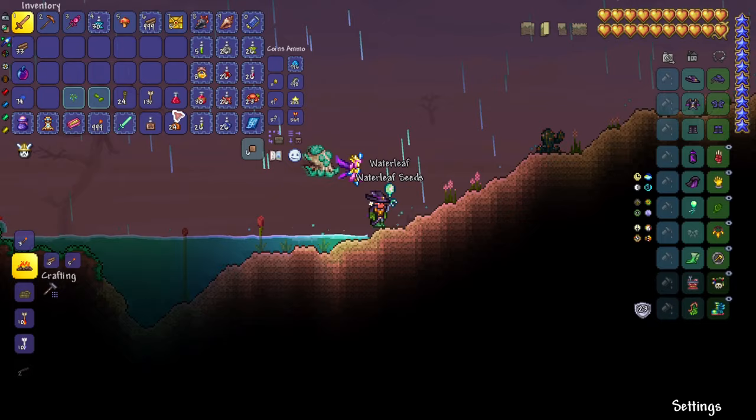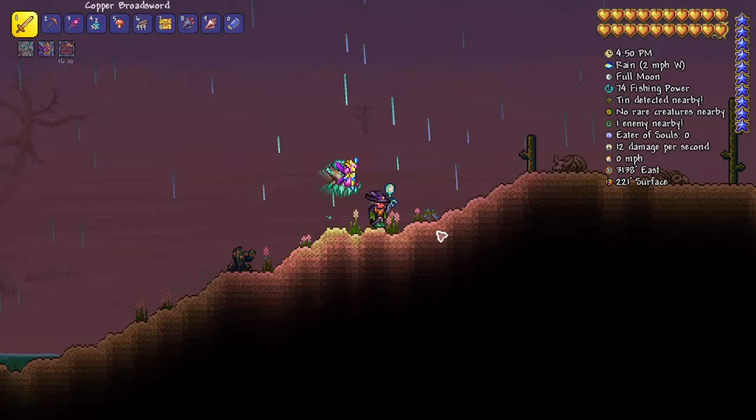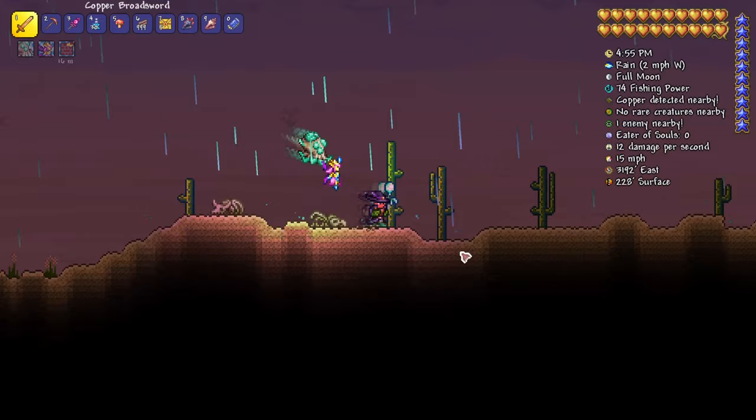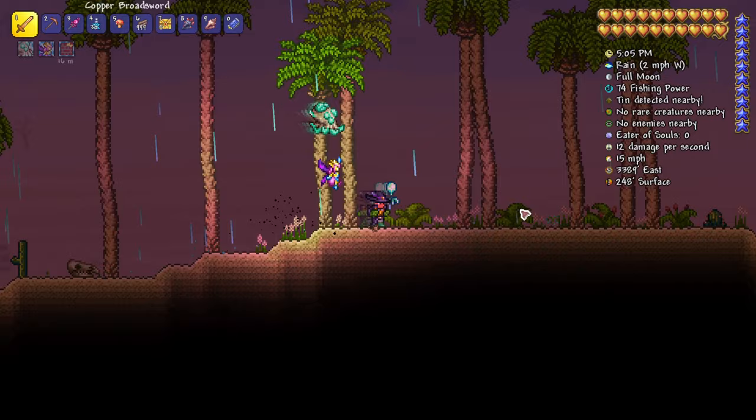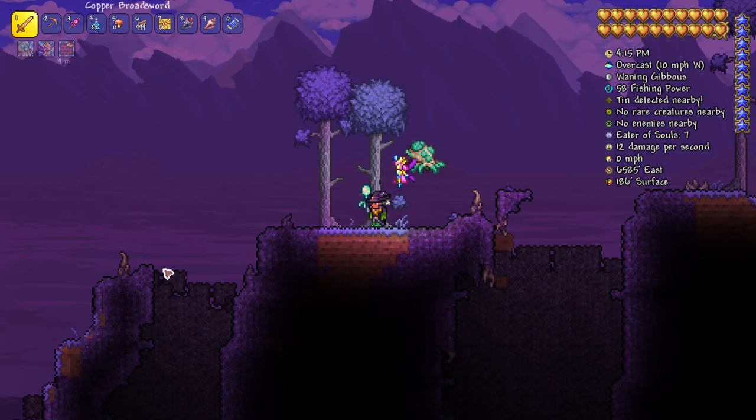Next, we need rain. The next one is Waterleaf, and it only grows in the desert. Don't harvest it when it's not raining, because you will not get the seeds. You can only obtain seeds when harvesting a grown plant during rain. Rain is the key. Note it can blossom even at night, as long as it's raining.